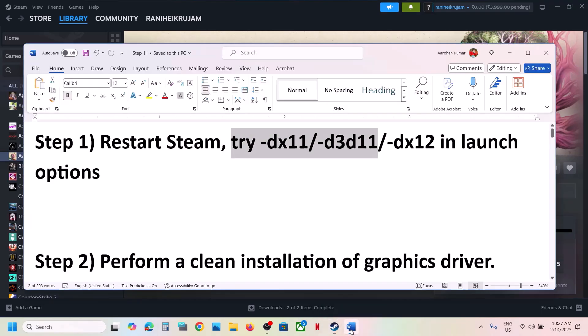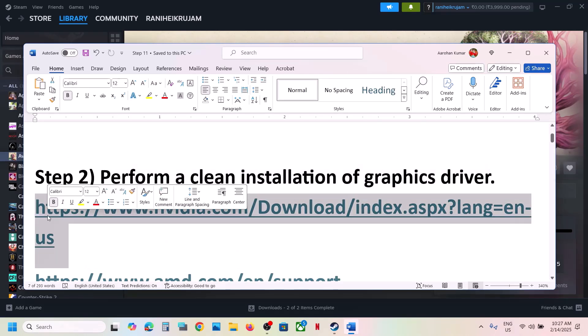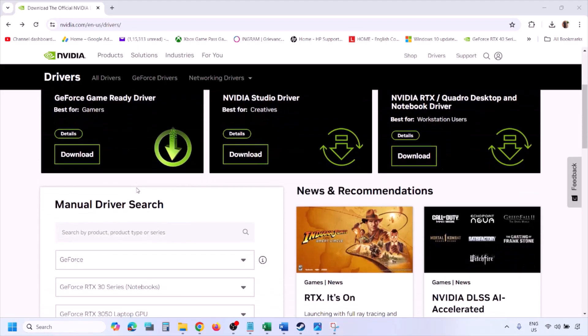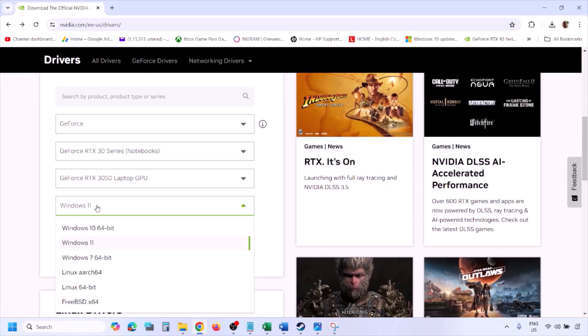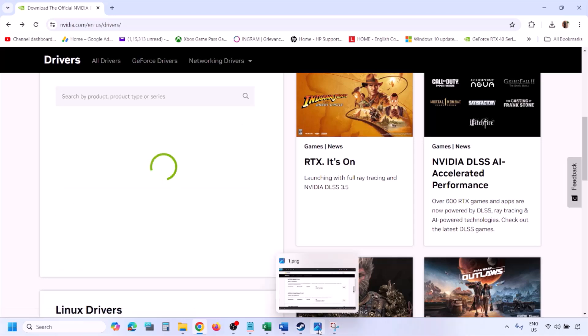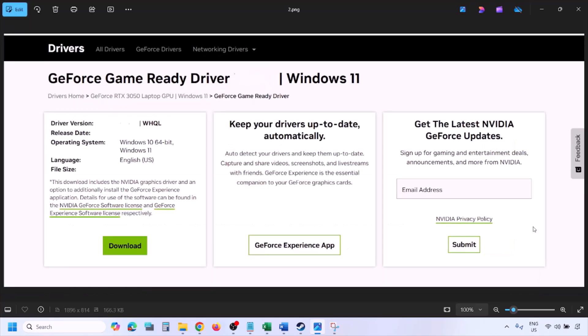The next step is to perform a clean installation of your graphics card driver. If you have an NVIDIA card go to the NVIDIA website; if you have an AMD card go to the AMD website. On the NVIDIA website, select your graphics card from the list, make sure you select the right operating system — Windows 11 or Windows 10 — then click Find. You'll see the latest GeForce Game Ready Driver. Click View, then Download, and let the download complete.